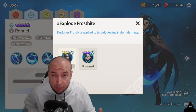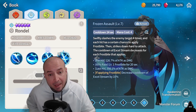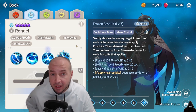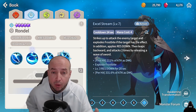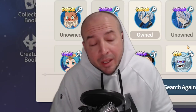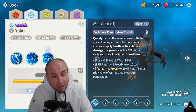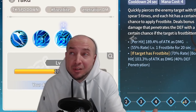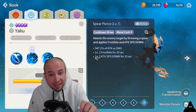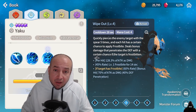The second best frostbite unit is Water Raven Rondelle — he is the only monster with explode frostbite. Use him as a soul link, spam his S3 to stack frostbite, then use his second skill to explode it for massive damage when you hit 10 stacks. The third best is Water Imp Champion Yakku as a non-soul link. Both his skills apply frostbite: his S3 has a 55% chance to apply five frostbites, and his S2 applies a level two frostbite.